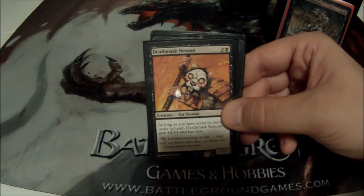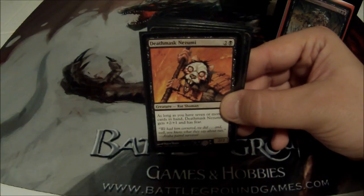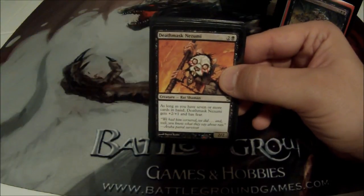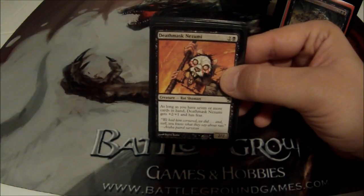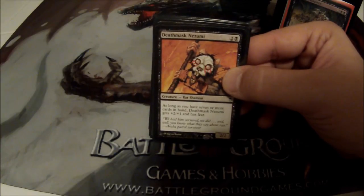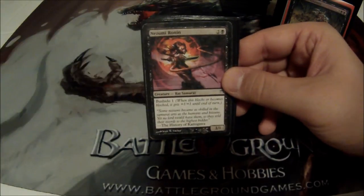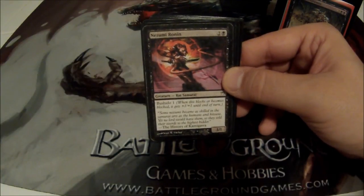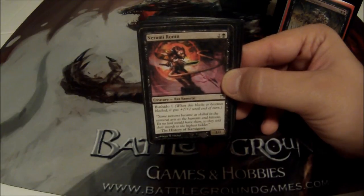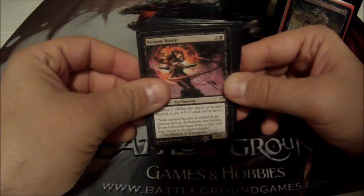Death Mask Nezumi is a three cost, 2/2 rat shaman. As long as you have seven or more cards in hand, he gets plus 2/plus 1 and has fear. He's one of the more janky rats I have in there because I don't have a lot of choice. Nezumi Ronin is another janky rat — three cost, 3/1 with Bushido one. That's it.